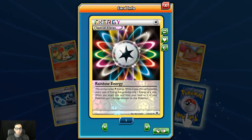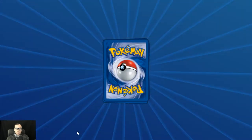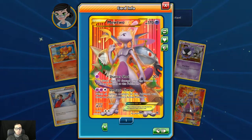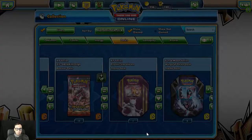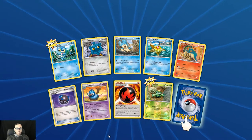A reverse holo Special Rainbow Energy — very cool. Cresselia. Pretty interesting stuff in this set. Very cool — Mewtwo EX with kind of a custom art, or possibly a secret rare because of the gold border. Let me know down in the comments if this is considered a secret rare with the star there. Shatter Shot: attack does 30 damage times the number of Psychic energy attached to this Pokémon, and then you get the Damage Change ability. It's really difficult to try and fight that guy sometimes because of that damage swap — if it's not a one shot, it makes it really difficult.